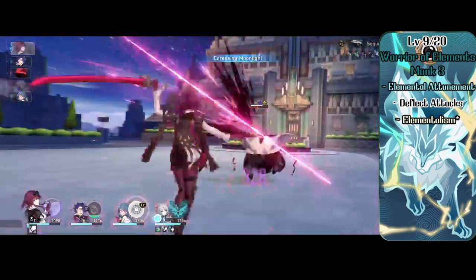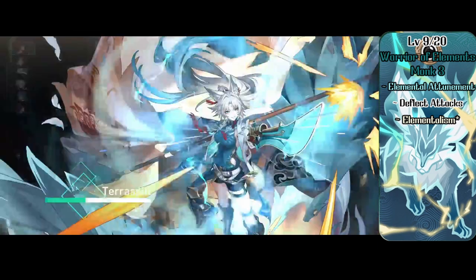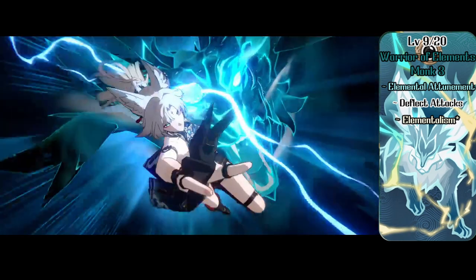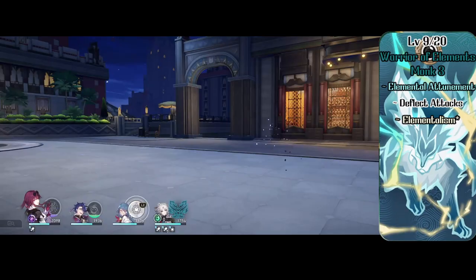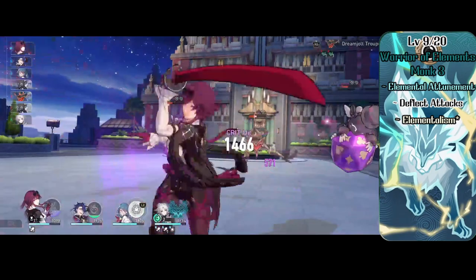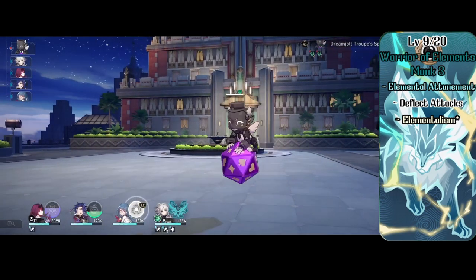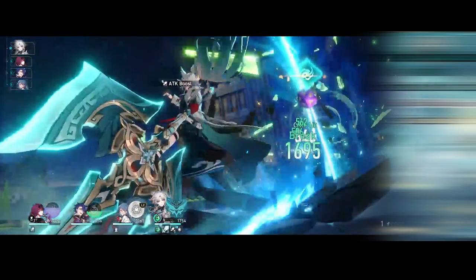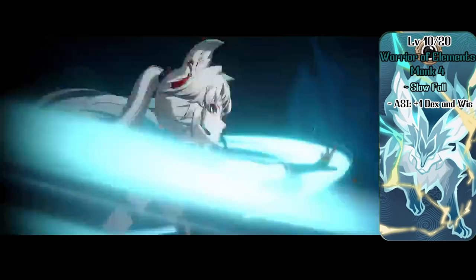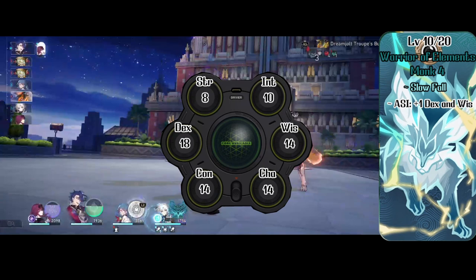At level 3 Monk, Faischau gets the Warrior of the Elements subclass. This gives her Elemental Attunement, letting her spend a focus point to imbue herself with elemental energy for 10 minutes — her unarmed attacks gain a 10-foot reach and deal acid, cold, fire, lightning, or thunder damage. On a hit she can push or pull the target. She also gets Deflect Attacks: when hit, she can use her reaction to reduce damage, and if reduced to 0 she can redirect the attack. At level 4 Monk, she gets Slow Fall and an ASI of +1 to both dexterity and wisdom, making dexterity 18 and wisdom 14.